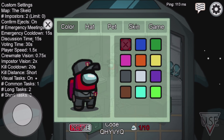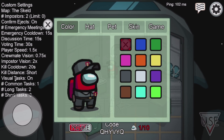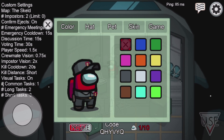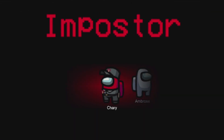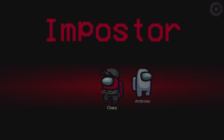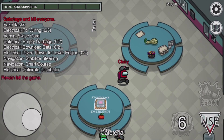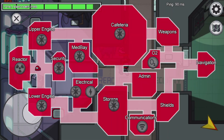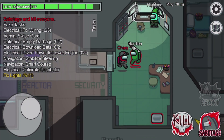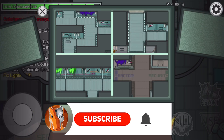You also want to make sure you select the red character, because for some reason the red character always gives me imposter. A lot of you guys have been telling me that ever since you've been using the red character you've been becoming imposter too. Now I'm going to be showing you guys gameplay of me actually becoming an imposter using this method. If you did this method correctly you should become imposter almost every single game.